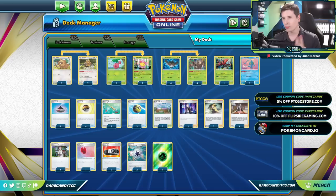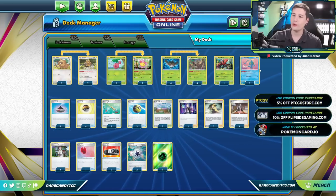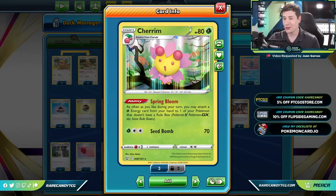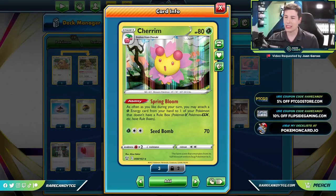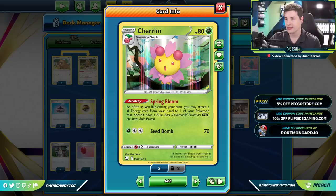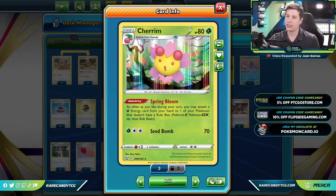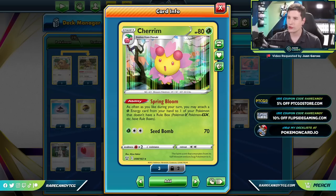Jumping back into our list — the Trevenant has that pesky three energy attack cost, so we need a way to get around that. We're choosing to power it up with Cherim, the one from Battle Styles, which allows us to attach any amount of grass energy from hand to our Pokemon as long as it doesn't have a rule box. So every time we want to get one of these set up, we can attach one for turn and accelerate the other two with our Cherim, but we do need some help getting this whole strategy up and running.